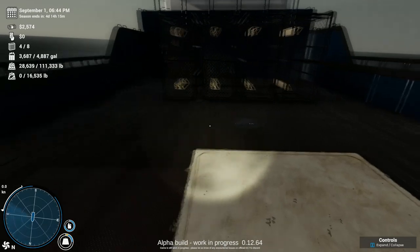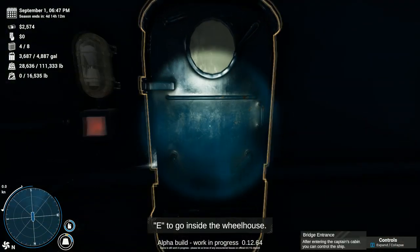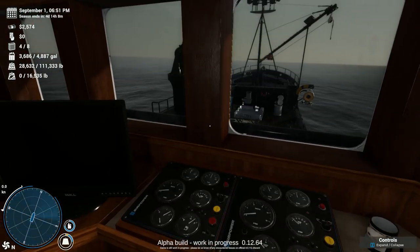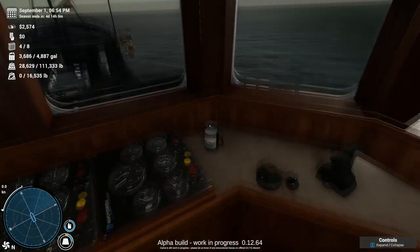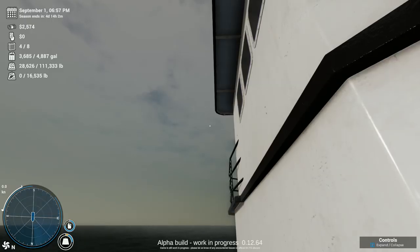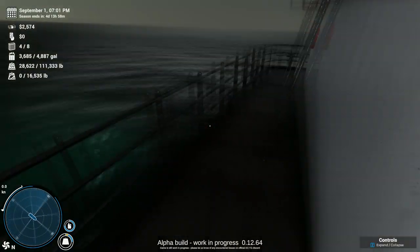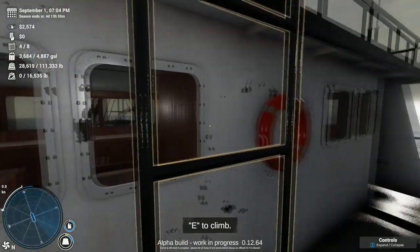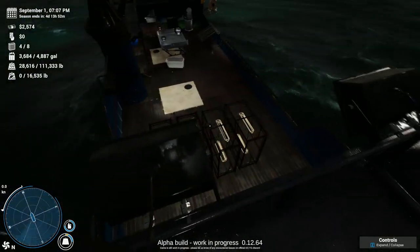Here are our four pots. This is to go inside the wheelhouse — this is where you control the speed of the boat and where you're turning. You've got your little radar there so you can see where the pots are or how close you are. To get out, you hit Q. You can basically walk all over this deck. You can also get into the wheelhouse from either one of these doors. But here we go — this is the whole facility. Big boat.